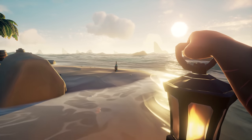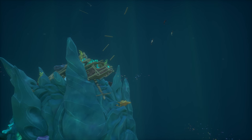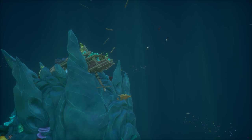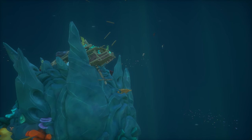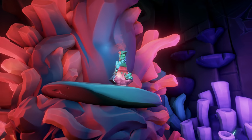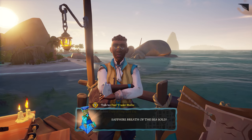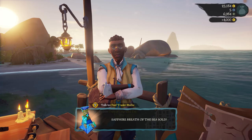Pirates should also be on the lookout for new coral-encrusted message bottles. These will grant you new voyages that will send you and your crew deep into the Sunken Kingdom to find a rare and valuable treasure: the Breath of the Sea. Great rewards await those who return this mysterious substance to any trading company.